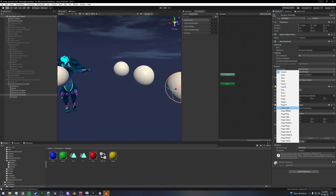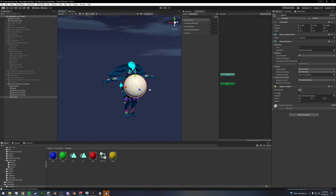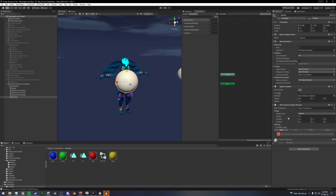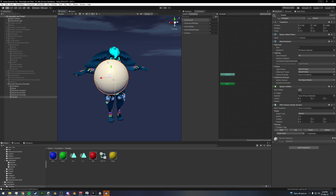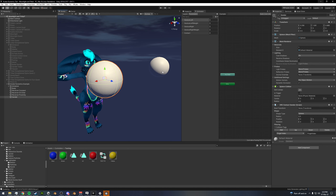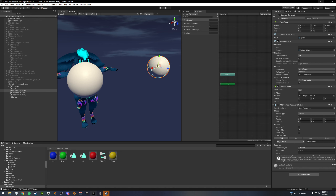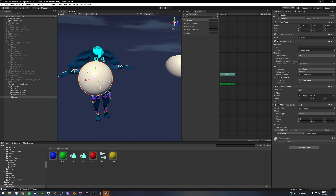Now what we want to do is add a tag. We're just going to use 'finger index' as our example — say you wanted to set this up for a nose boop. So we'll put 'finger index' as our tag for all of these receivers. And on our sender, we're going to add a VRC Contact Sender component and add in our tag, because we want this to interact with finger index. So now this sender will interact with these receivers as if it were your index finger in game.